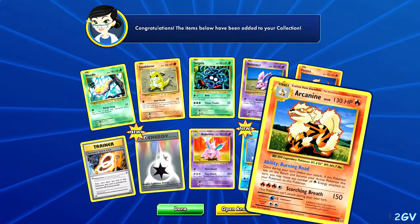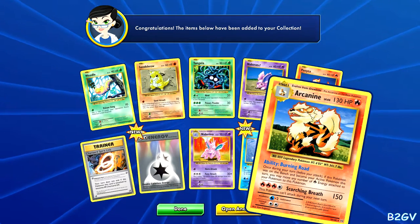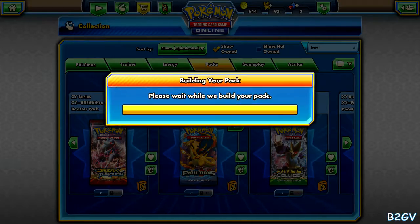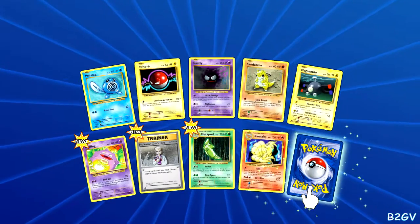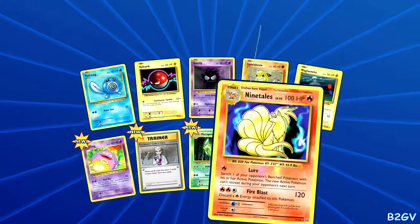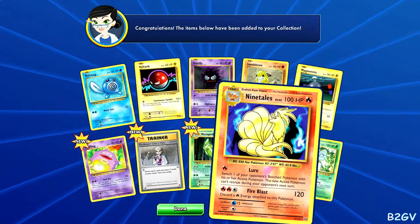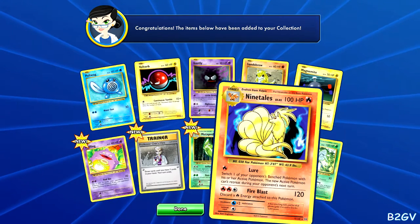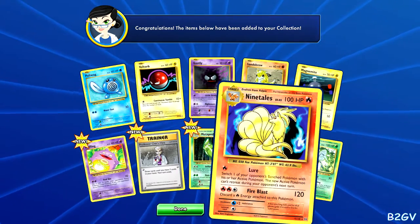Arcanine — I need to read his ability later to see if he's really good or not. This Pokemon can't attack during the next turn, so there's a big hit with some disadvantage. Nine Tails, and another Beedrill. Beedrill: switch one of your opponent's bench Pokemon with his or her active Pokemon, and the new active Pokemon can't retreat during your opponent's next turn. Okay, it's a good switch-out card.